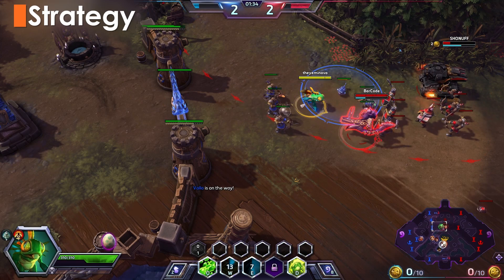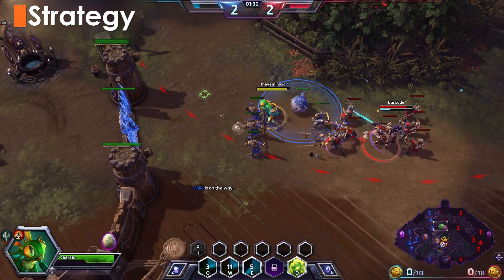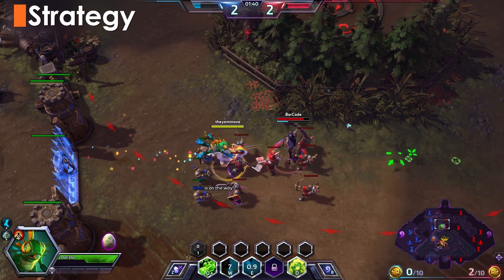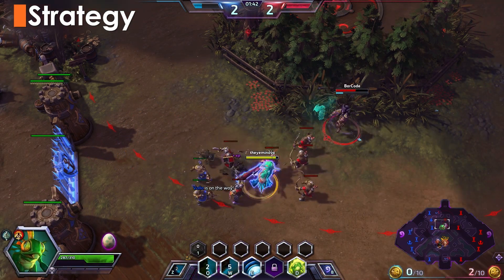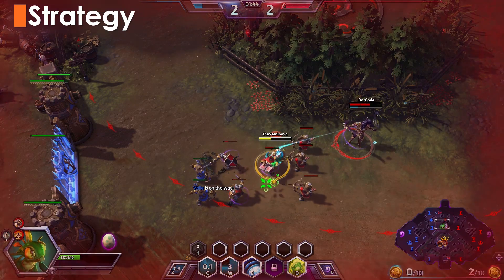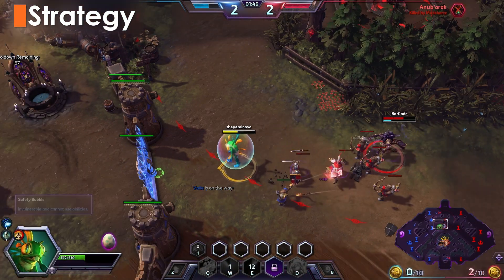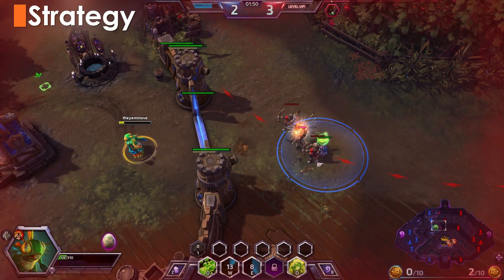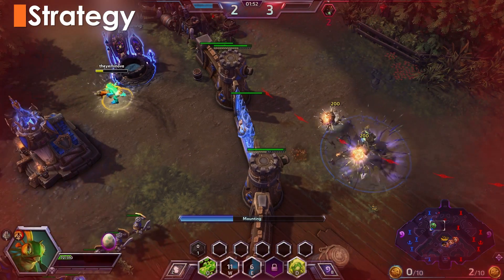Murky will be at a significant disadvantage against aggressive ranged pokers. With long cooldowns on W and E, you're going to have to rely on your lane partner to avoid getting pushed. If you're solo and against an aggressive ranged hero — I'm sorry to hear that — just play safe and try to stay within range to collect experience. Things will get better. Hang in there.